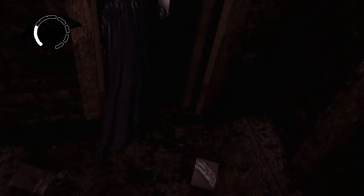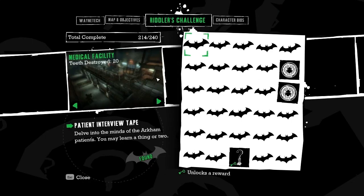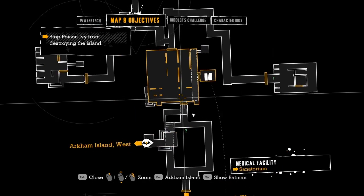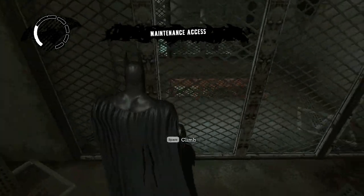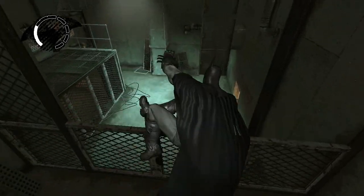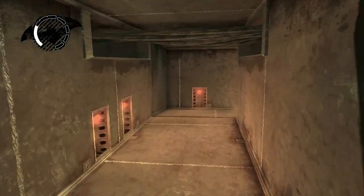It might be unlocked downstairs, but this is fine to get inside and then we can check. There is definitely some stuff here — a couple of scans and one Riddler trophy left. Very easy, I imagine. Let's go ahead and get into this main room here and figure out what we can do to get these things.